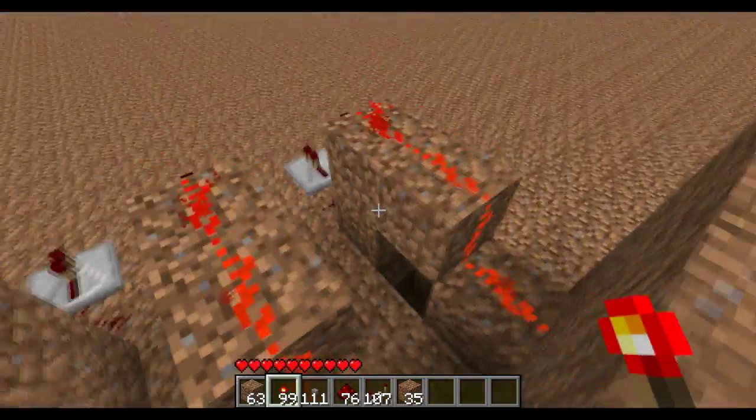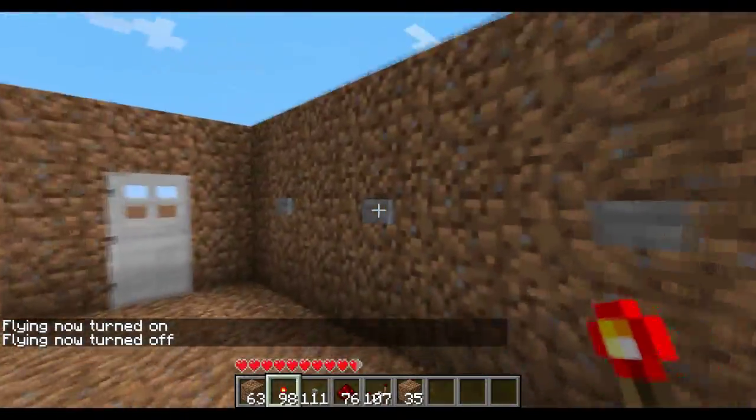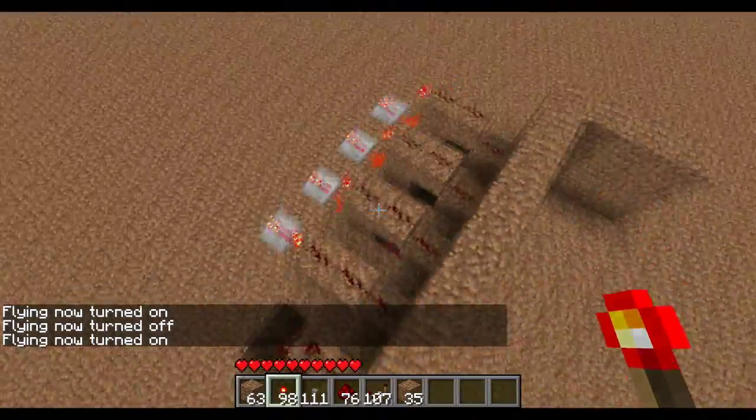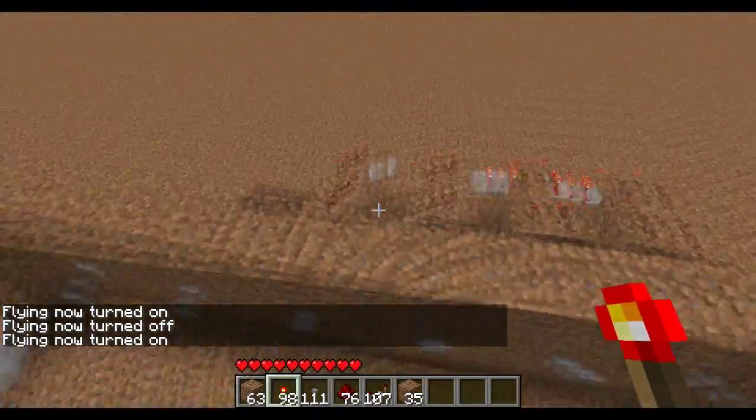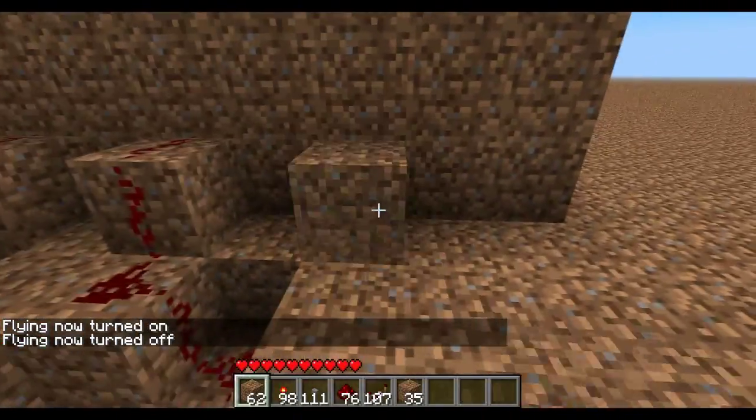Now you've got to add the redstone torches underneath here so the wiring hooks up to the redstone torches. Now the reset switch works — there you go, it turns it all off. Now let's get to the open button.